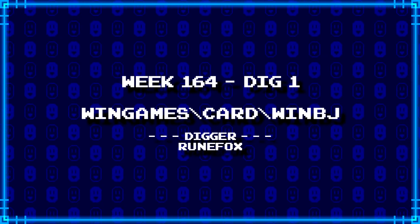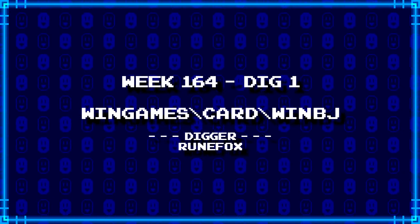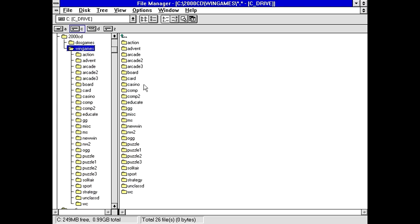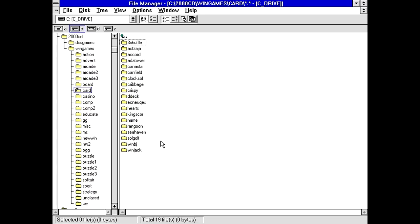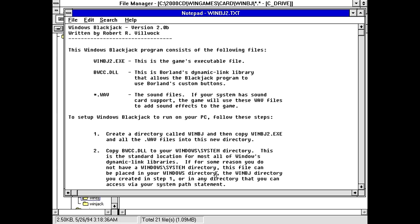First up, RuneFox has dug up wingames.com/card/winbj. This is probably going to be blackjack and not anything to do with adult stuff. That's a lot of WAV files for a blackjack game. I also got BWCC, so I know it's written with Borland C. What's the text file?